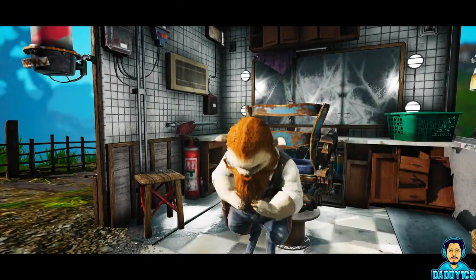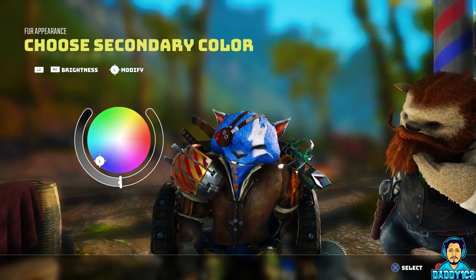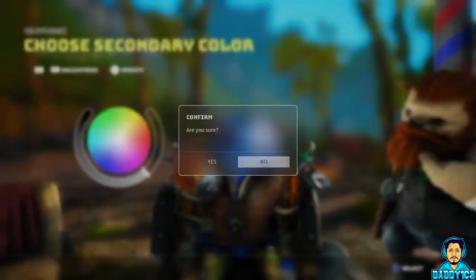Starting the new side quest will mark your map indicating the town of Suburbia being not too far away. The Spit Dye can is in the underground area under the colorful, broken-down building — it's pretty hard to miss. Once you've collected the can, head back to Old Trim to receive your free cut and color.